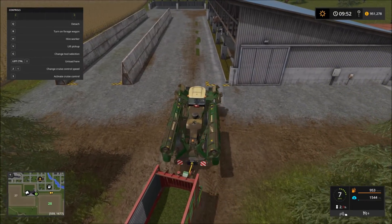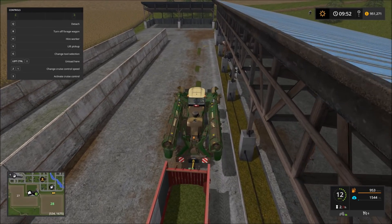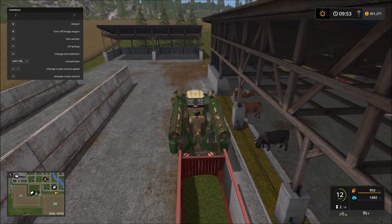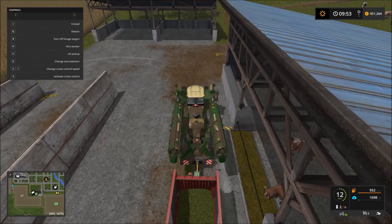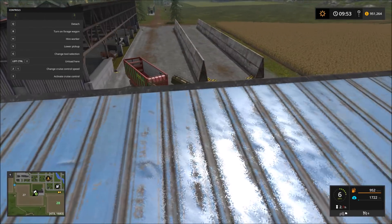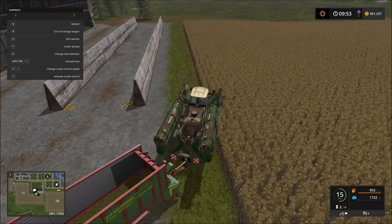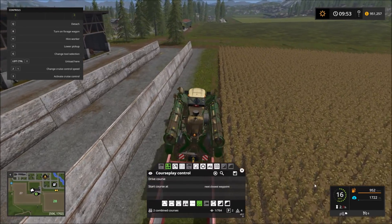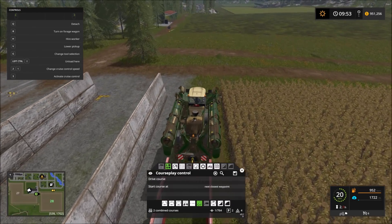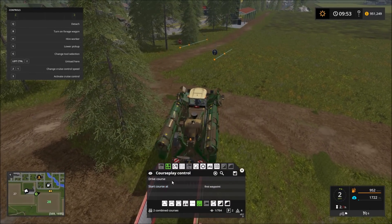Let's get this thing lined up and go ahead and turn the forage wagon back on. This should take care of all of it, or at least nearly all of what's remaining. Looks like we got all of that, so we'll give it a few minutes to update and that should take us to 100% or at least pretty close. Now let's get this guy lined up and get him started on his mission.